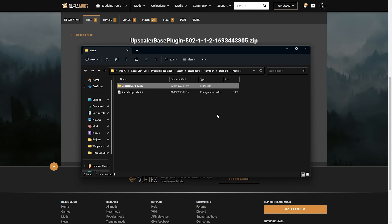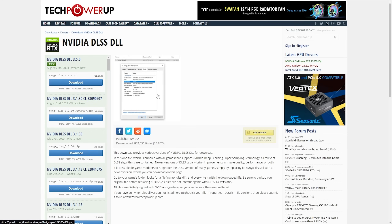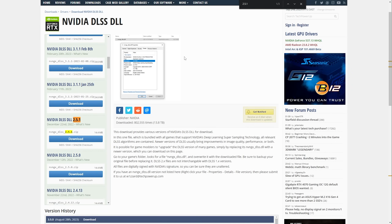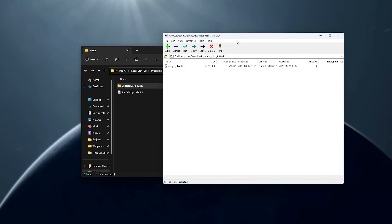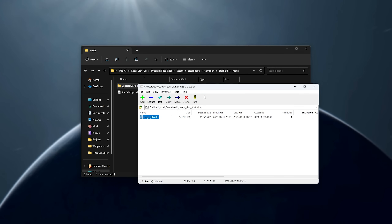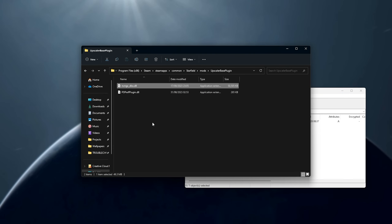Now, for the final download, we'll need to download the actual DLSS DLL file. Usually, downloading DLL files is a terrible idea, but for this, it should be safe. This mod was made particularly for DLSS 2.5.1, so that's the version I'd recommend you search for — 2.5.1 — which is, as far as I hear, the most compatible version. We'll download it from any server. Open the zip when it's done. We should have NVGX.DLSS. This file we'll place into the Starfield Mods Upscaler Base Plugin folder. Now you can see PDPerf and NVGX.